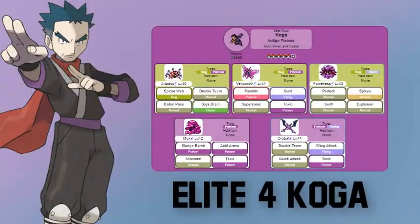Elite Four Koga — not gym leader Koga anymore. He has five Pokémon: he comes out with Ariados, which is both a Bug and Poison type; then Venomoth, also Bug and Poison type; Forretress, a Bug and Steel type; then Muk, a very defensive Poison type Pokémon; and Crobat, both Poison and Flying type.